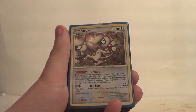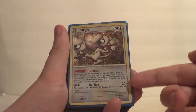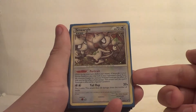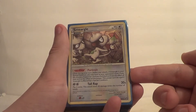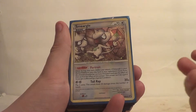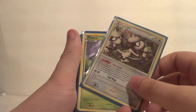Then we have this Smeargle, which I actually quite like. He's not in here for his attack — he's in here for his ability. He's also one you would play early in the game. Once during your turn, before you attack, if Smeargle is your active Pokemon, you may look at your opponent's hand. If you choose a Supporter card you find there, you can use it as the effect of this card. The power can't be used if Smeargle is affected by a Special Condition. And it's just a nice holo, too.